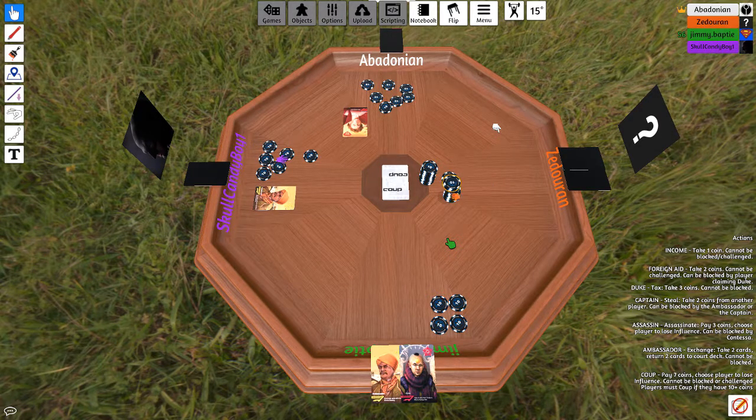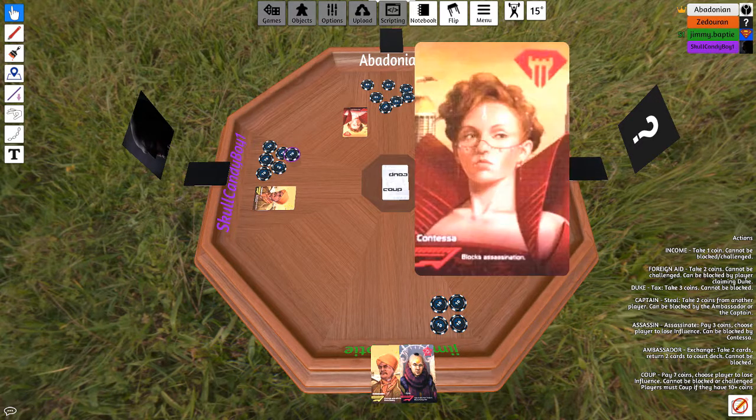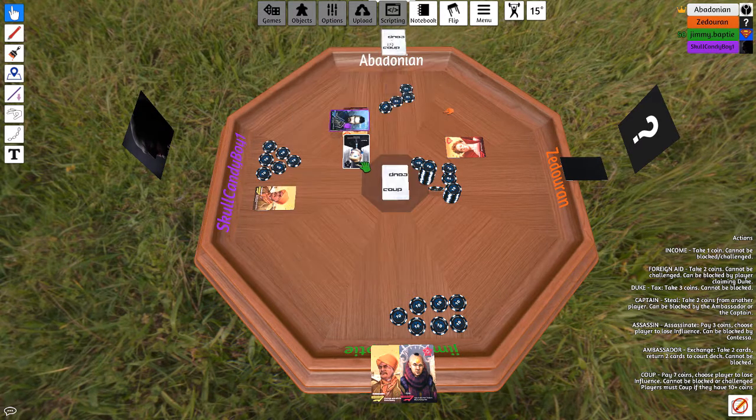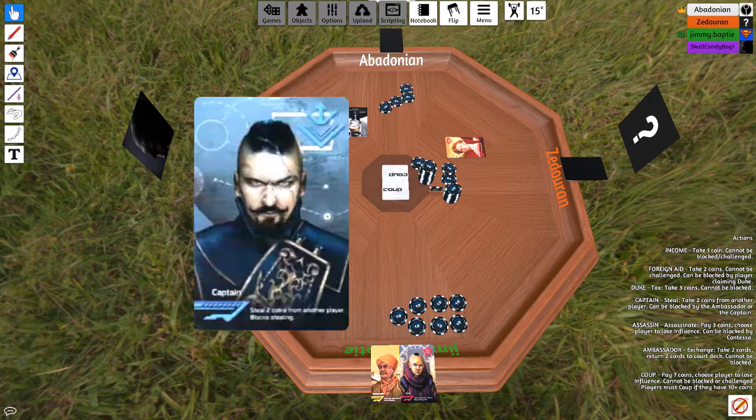I don't think you have an Assassin. Sure about that? Yes, I am. You're right — you would have used the assassination earlier. Not really — everyone always contests at that point. So now I'm going to tax. I'm going to steal two from Steven. I blocked with Captain because you can steal — you can't steal from a stealer, Josh. I assassinate Josh. I call you out. And there it goes — I knew it.